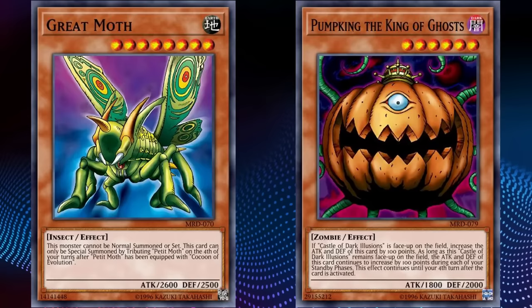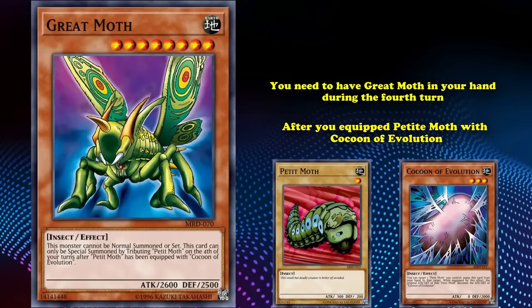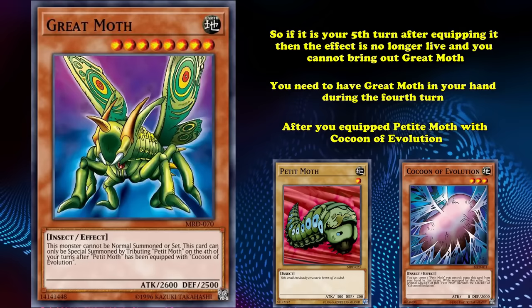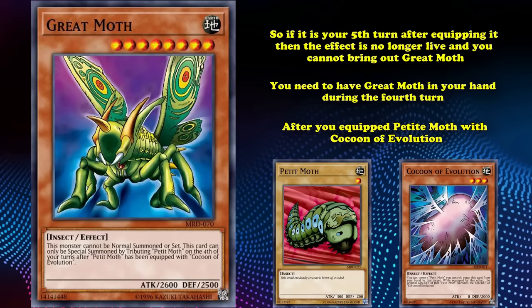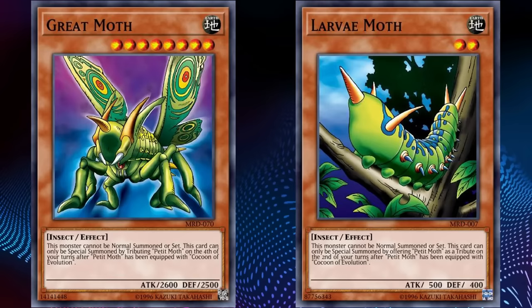You need to have Great Moth in your hand during the 4th turn after equipping Petite Moth with Cocoon of Evolution, and it can only be brought out on the 4th of your turns — so if it's the 5th turn after equipping it, the effect is no longer live and you can't bring out Great Moth. That's not even to mention that Petite Moth and Cocoon of Evolution require named cards working with each other, which requires searching those cards out to get the combo started. There are two other cards that can be brought out on different turns — Larva Moth being the worst of them, with all the same terrible conditions as Great Moth but only 500 attack, making it one of the worst cards in the game period.